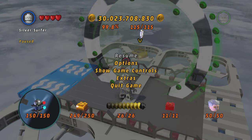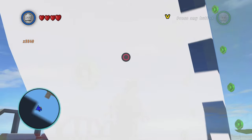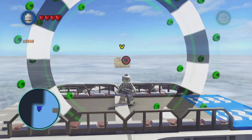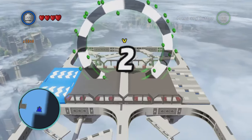This is the final gold brick and then I'm done with the game. As you can see it's at 99.8% — I've got everything except for one gold brick. This is pretty exciting, and I'm going to do it with Silver Surfer just because I like him. He's probably one of my favorite characters in this game. Without further ado, let's go ahead and finish this!